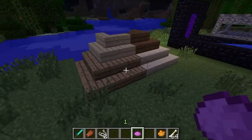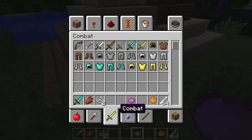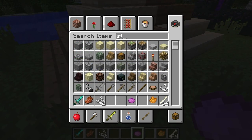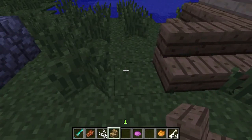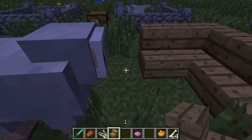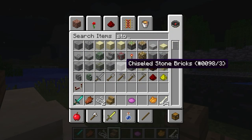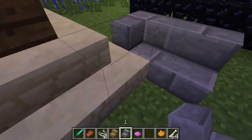Stairs. Now they corner. If I get some stairs out — there we are. They join, and when you go like this, they corner. That's quite cool. It works with sandstone, and I'm pretty sure it works with stone stairs too — yep, it does.